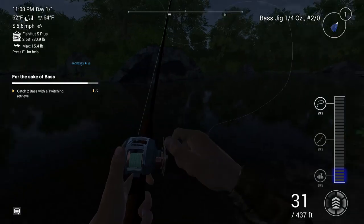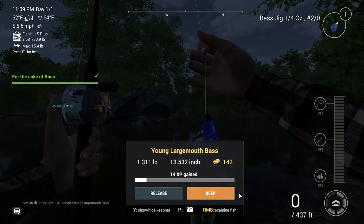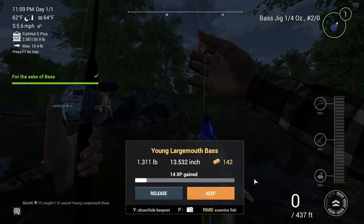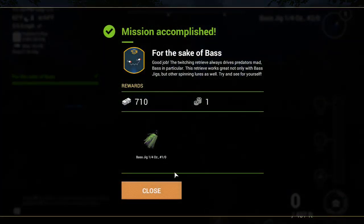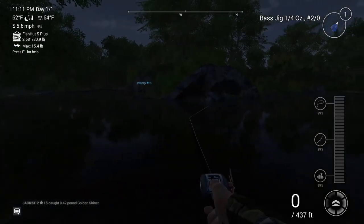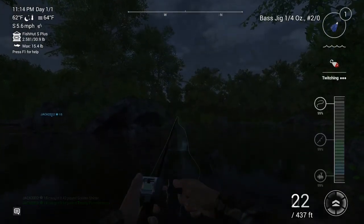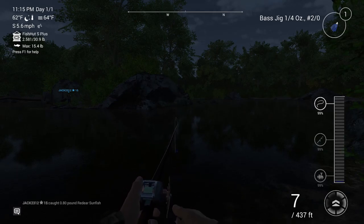Very happy with that, we shall keep you and we need one more of those. Not as easy as I thought - I must have just got lucky with that first one. Oh, we've got one and we've got it close to the shore - did we lose it? No, she's there, we're in! Fantastic, a young largemouth bass, 1.3 pound - we'll release that one. Good job! The twitching retrieve always drives predators mad - bass in particular. This retrieve works great not only with bass jigs but other spinning lures as well.